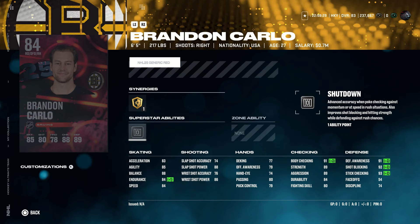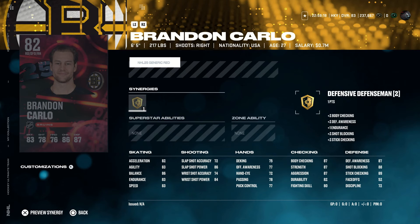The 84 version does have silver shutdown. 217 pounds, right-handed defenseman. I feel like this is an all right card — maybe not outstanding or anything, but if you need help on defense, this could help you out. As for the 82 overall version, it's a good card to trade in for sets. I don't know anyone who's actually using the 82s, and I don't know why EA just doesn't make it a different player.